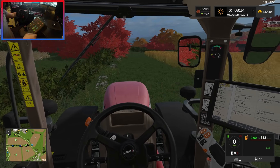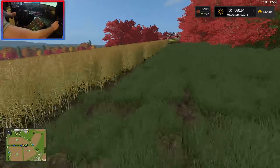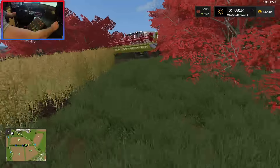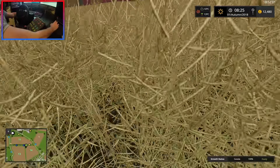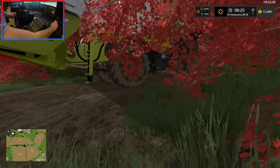Four-wheel drive off. That should be the Case done for this video. Now — is this canola? Yes it is canola and it's 100% ready, so we should get full yield out of this. Let's unfold the harvester.